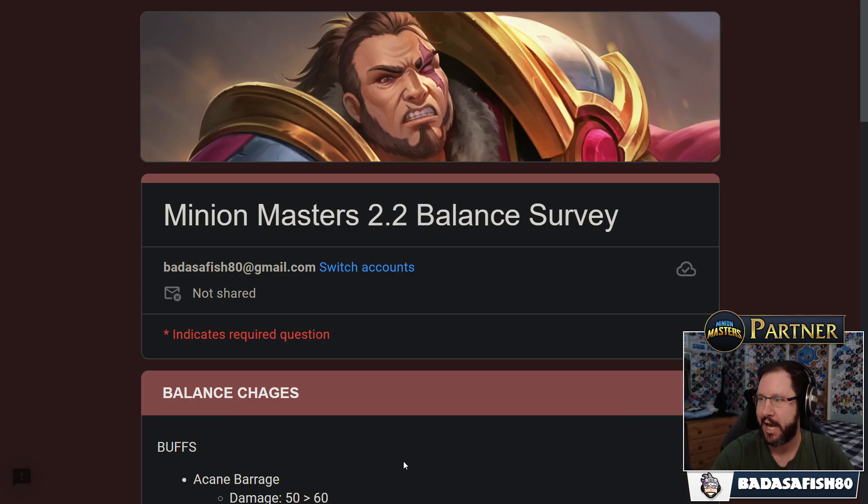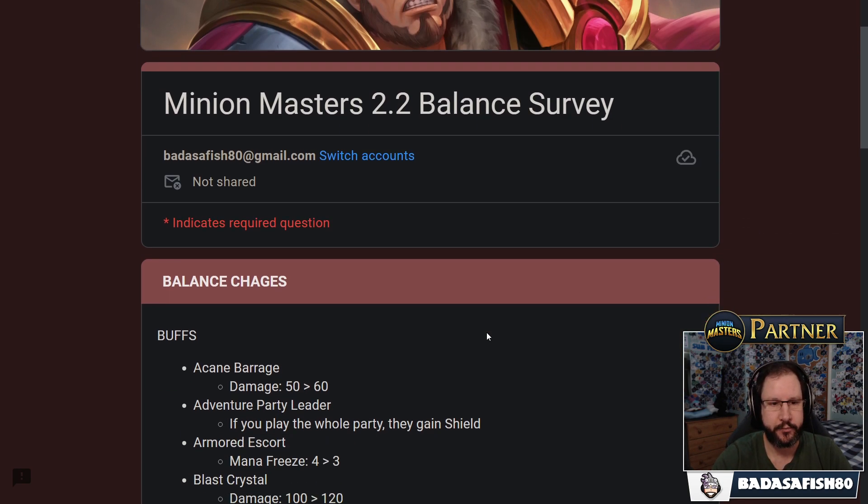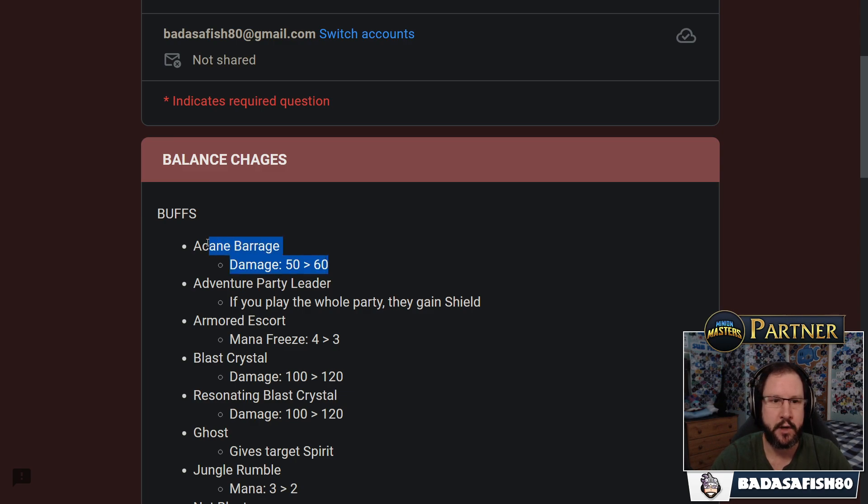Let's have a look at the proposed balance changes for 2.2, starting with buffs. Arcane Barrage: damage going up from 50 to 60. I've been using this quite a lot recently and it seems okay. There was a proposed change where it was going to get double stacks each time you use it — that would have been far too strong. Up to 60 damage seems pretty good. Remember, that's damage per stack — you can have up to 10 stacks, so this can do 600 damage to a target when fully maxed out in the later game.